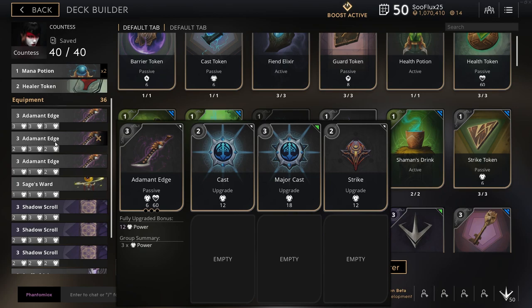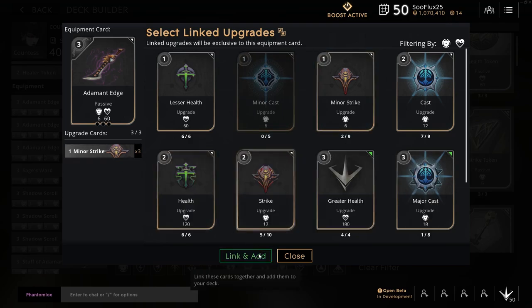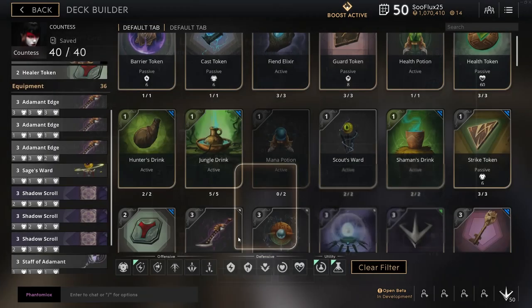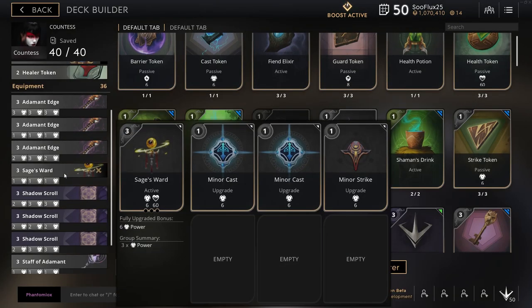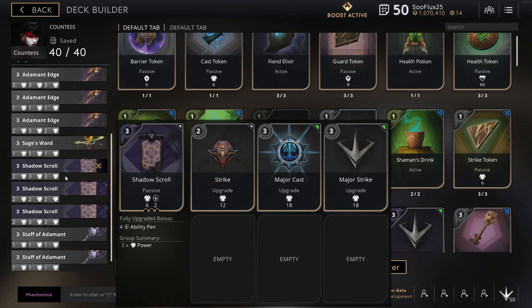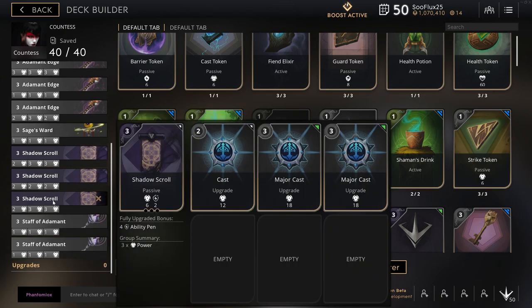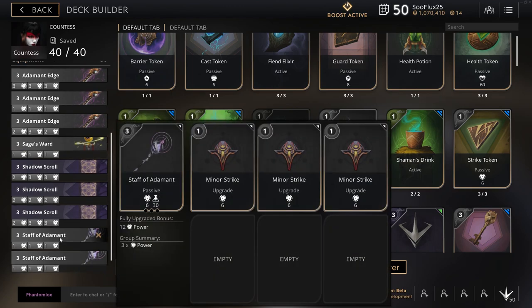Then you go to the Adamant Edges — you have all major casts, two casts and a major cast, Adamant Edge which has two minor strikes and a cast. This is a temporary card, I just crafted minor strikes recently. Adamant Edge has two strikes and a major cast. Sage Ward has all minor strikes, Shadow Scroll has a strike and two major casts. Another Shadow Scroll — all strikes, one more Shadow Scroll — a strike and two major casts. Lastly, Staff of the Adamant — all minor strikes, same thing. By 15 minutes you should be able to clear jungle camps in two abilities with your E and right-click.